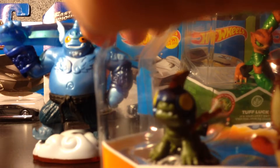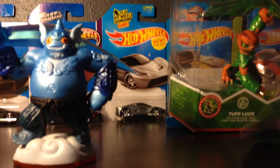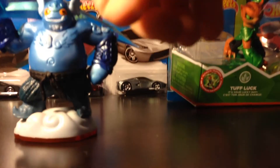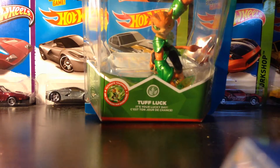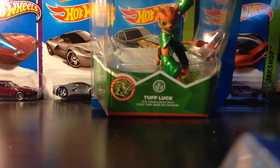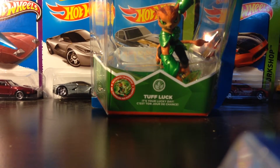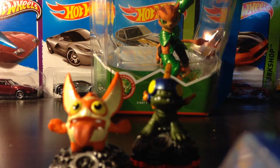Now we're gonna unbox the minis right now. I'm trying to do it on camera guys so you can see. These are actually gonna be my first minis to unbox. Perfect. There you have your minis. Well there's their cards - Trigger Snappy, Trigger Snappy, Trigger Snappy and Drobot. Those are like the Skylanders that I like a lot. Trigger Snappy is one of my favorites, and Drobot - both from Giants I believe.